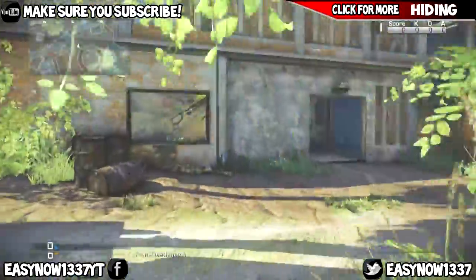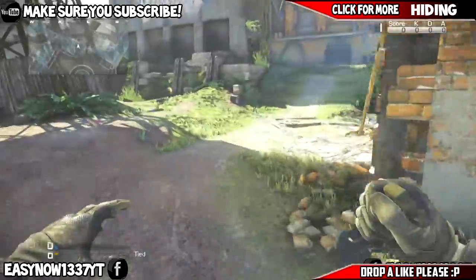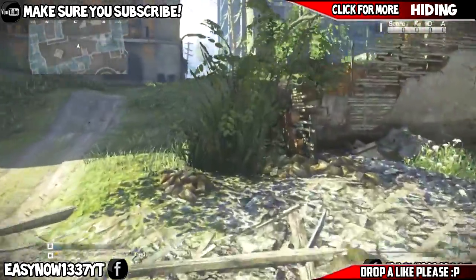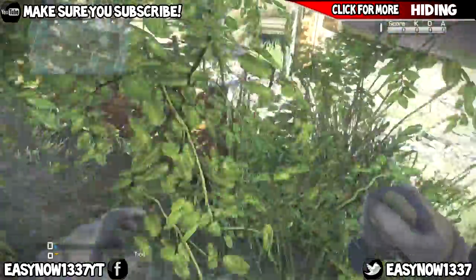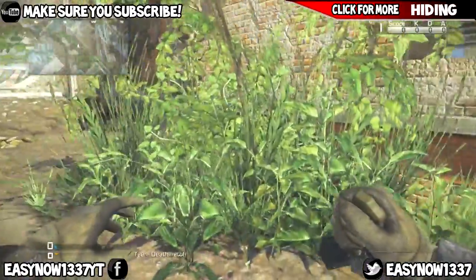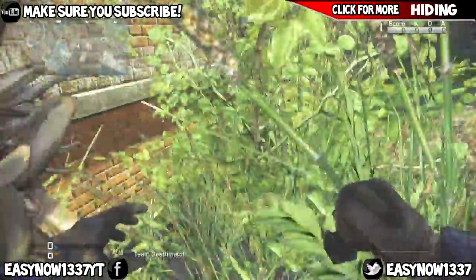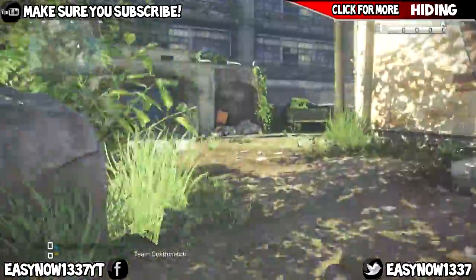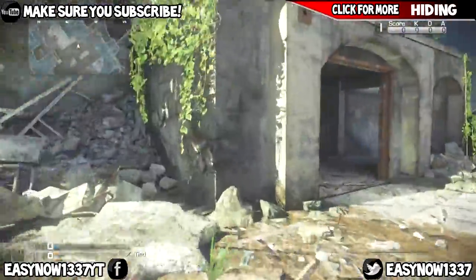Same for here — this is a brilliant spot, just lie straight in the middle of all the plants. Another one here — this is actually a good map for hiding. Another one here, you could lie down in this one — it's probably better to match up the color of the ghillie suit, to be honest. Any of these big trees you see sticking out, just jump in the middle of them if you can and lie down.